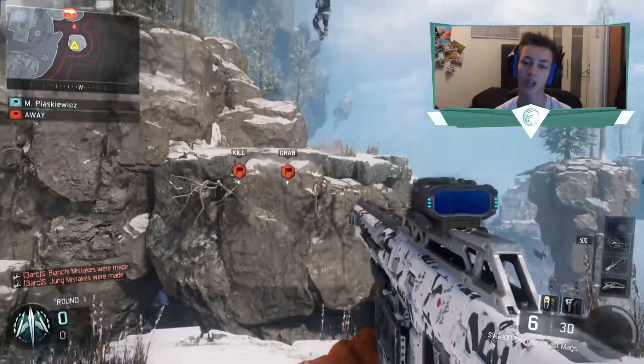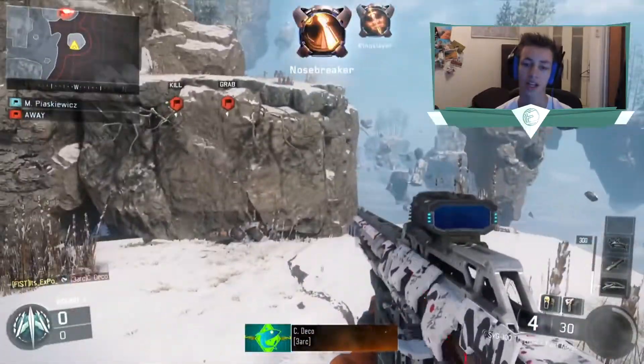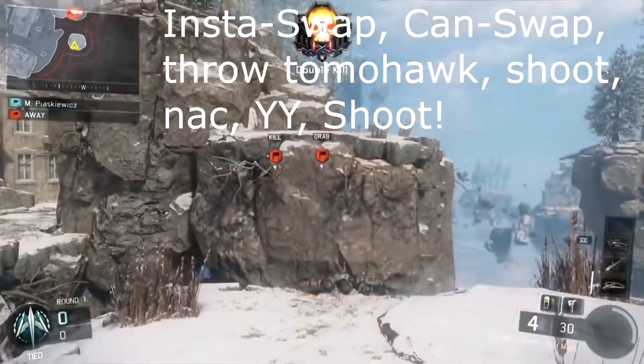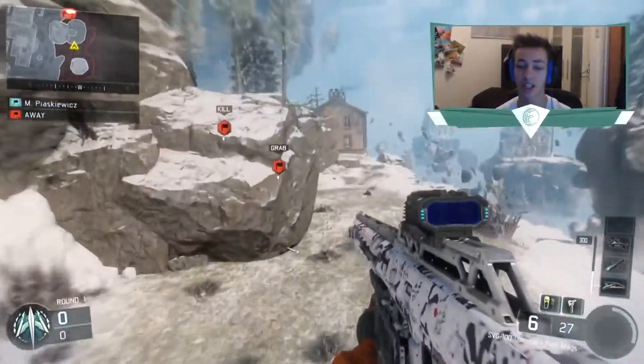You want to start with your sniper. You want to insta swap, throw your tomahawk, shoot the shotgun, aim in, and knack — like that. Okay, it works now. And then shoot, or YY shoot, depending on what you want to do. That looked like I just shot the rock off, but that is the video.